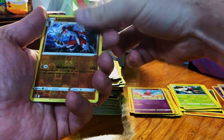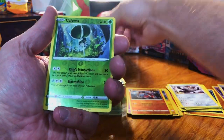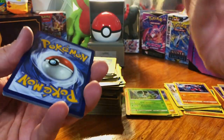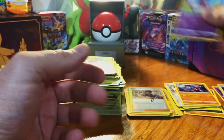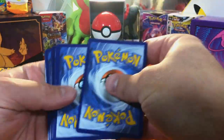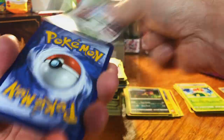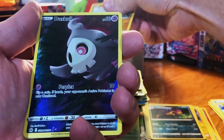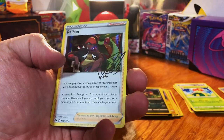Lycanroc and nothing. Calyrex and — oh no. Nessa and — oh man, sorry about that, almost threw that out. Come on, Klefki and — nope. Start giving me at least some Galarian Galleries over here.